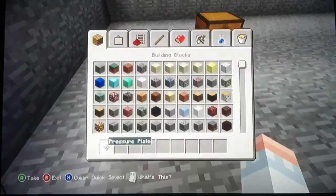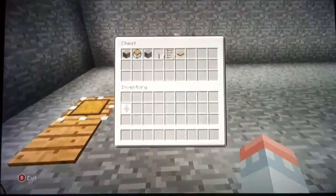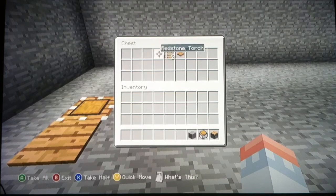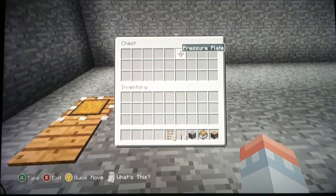First, you will need a piston, minecart with chest, stone, redstone torch, rail, and pressure plate.